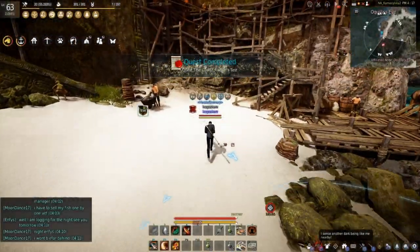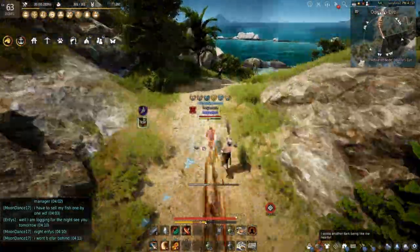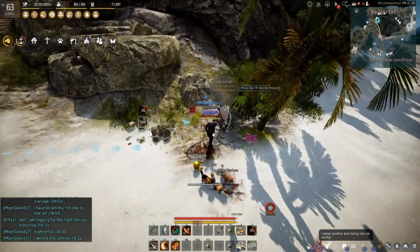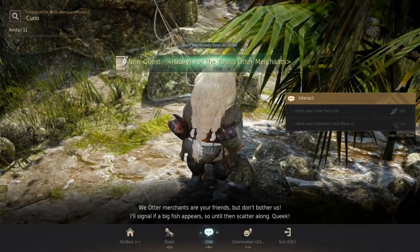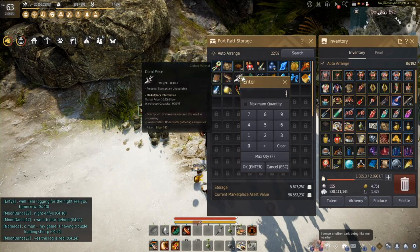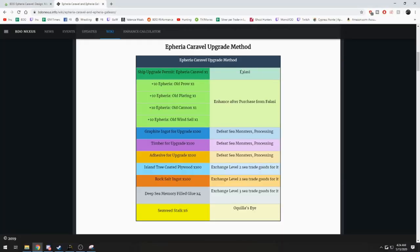There's one other quest here. Head up the stairs and over towards the beach, where you'll find our otter friend Curio. He will have two quests for us. These quests are normally part of Sellies runs when you're trying to gear up your Caravel or Gallius with blue gear. He has two quests to give him coral. Hand over 10 normal coral pieces, and you can see here are your seedweed stalks. That's going to be every item needed for the Caravel done — you know how to build a Caravel now.